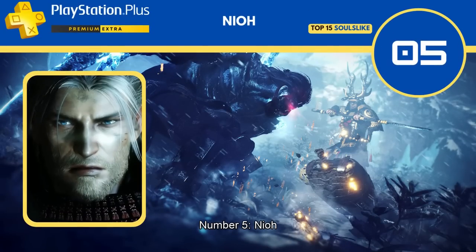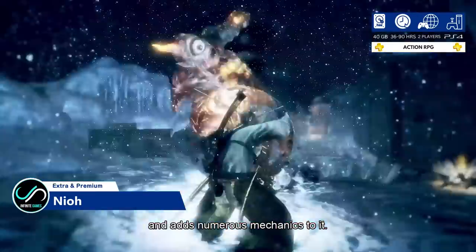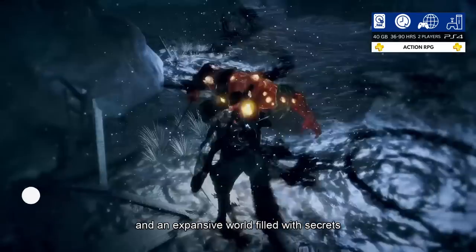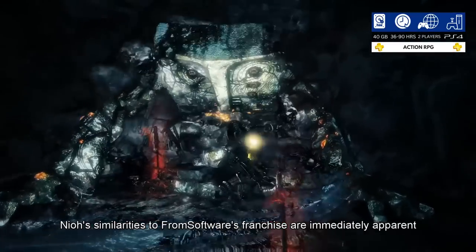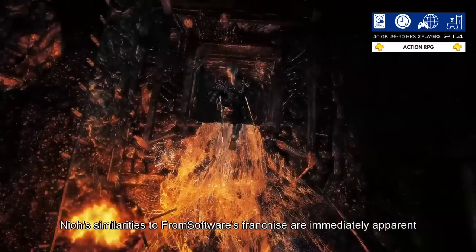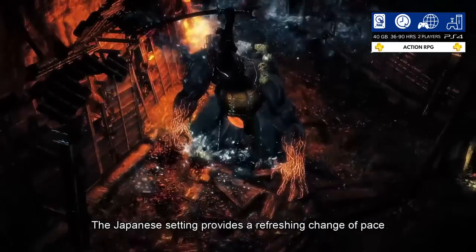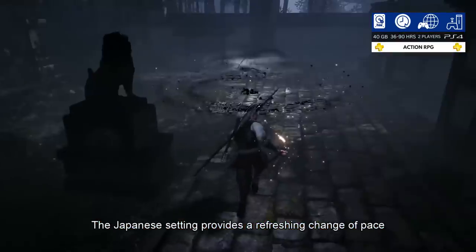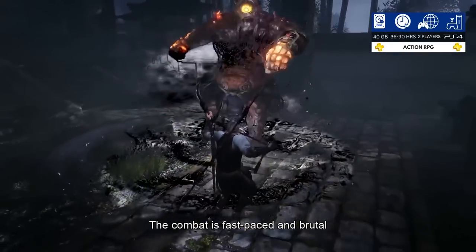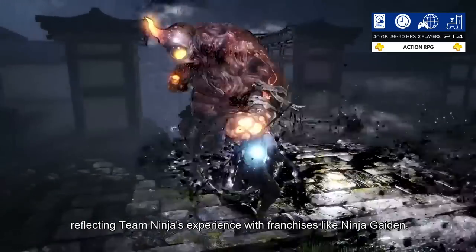Number 5: Nioh. Team Ninja's Nioh takes the Dark Souls formula and adds numerous mechanics to it. With three stances, a variety of weapon types, and an expansive world filled with secrets, Nioh's similarities to FromSoftware's franchise are immediately apparent, but the game manages to differentiate itself quite well. The Japanese setting provides a refreshing change of pace, particularly since it draws inspiration from the Sengoku period. The combat is fast-paced and brutal, reflecting Team Ninja's experience with franchises like Ninja Gaiden.